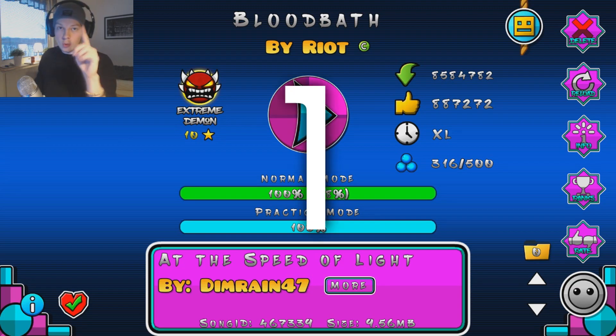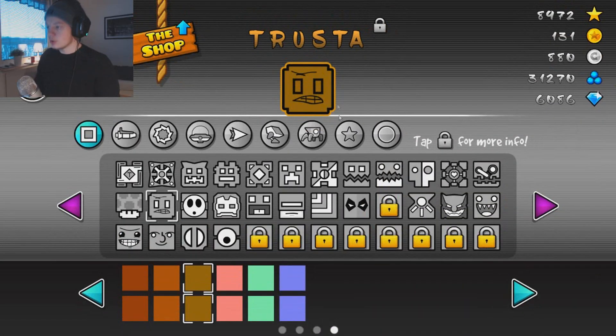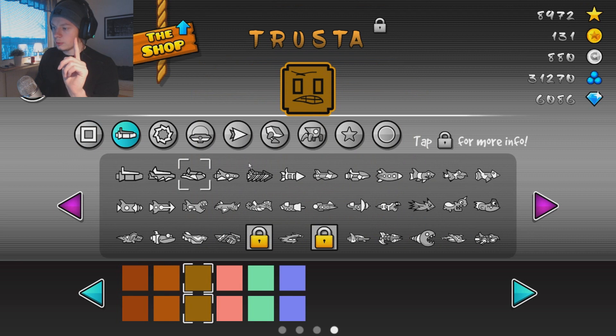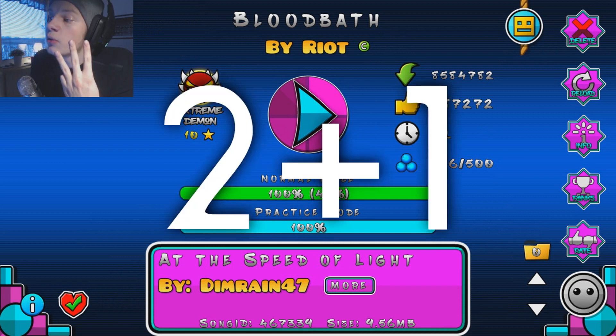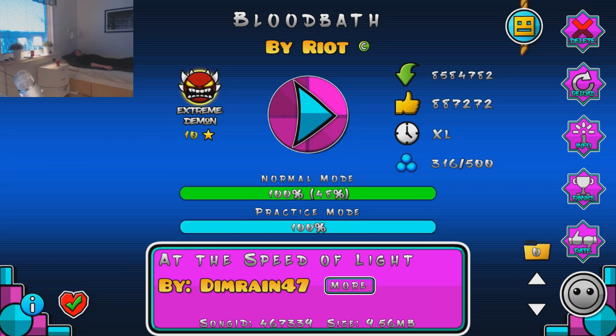Step number one: make sure that you have a nice and clean icon set up. Don't make it look too good though, because that's just gonna distract you from playing the level. Step number two: don't use practice mode, because that's for pussies. Step number three: make sure you're comfortable in your position so that you can perform better.